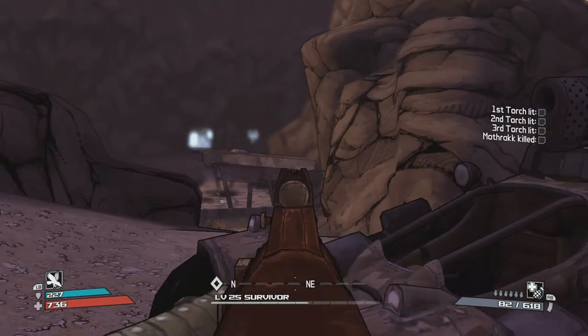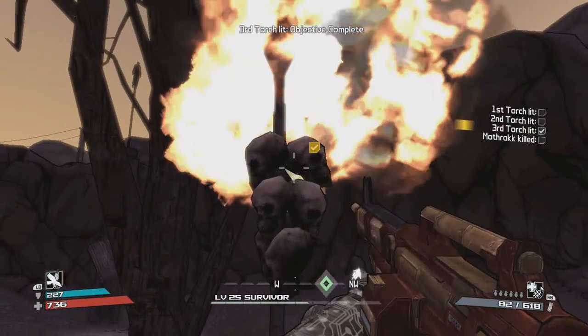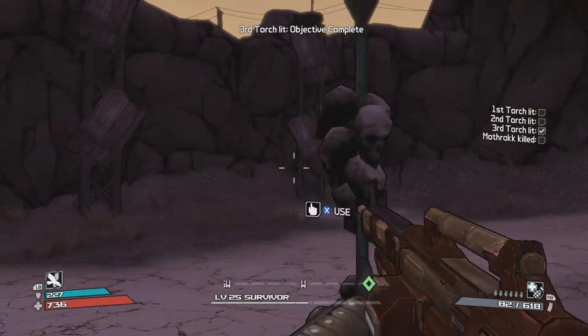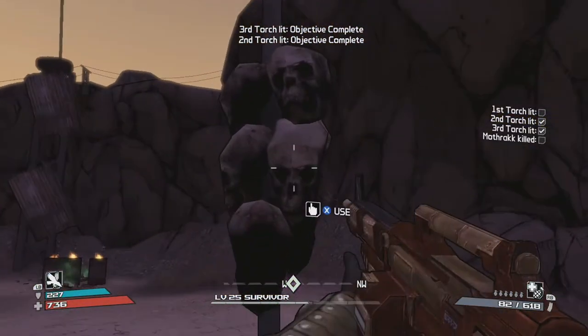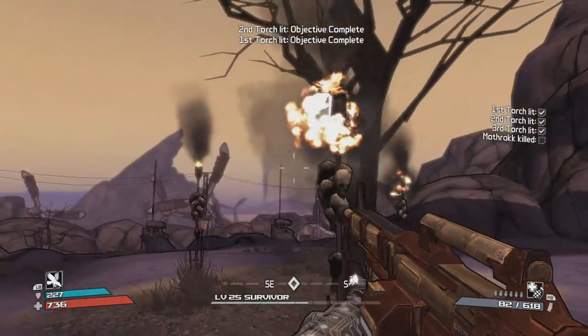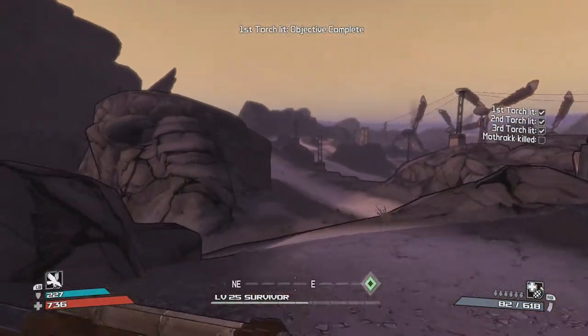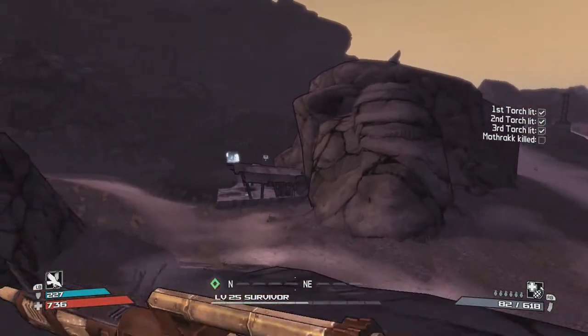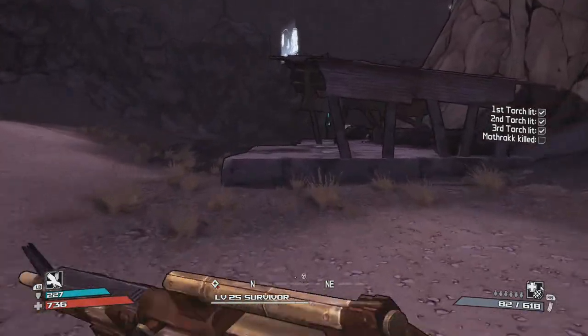You want to activate these torches. Please do not take on Mothrak unless you're at least level 23. Once you've activated all three torches, just run over here to this carport — you don't even need to drive, just run for it.